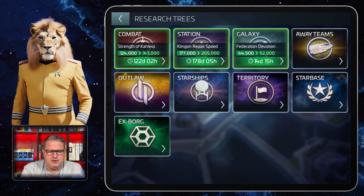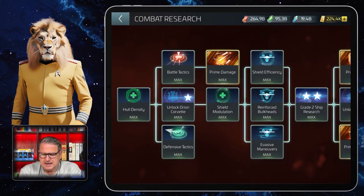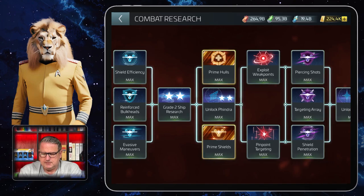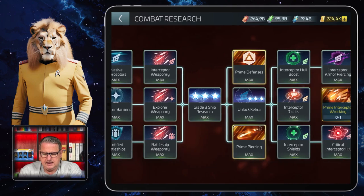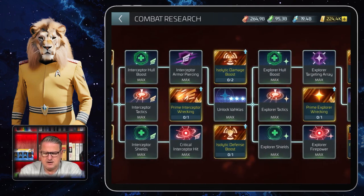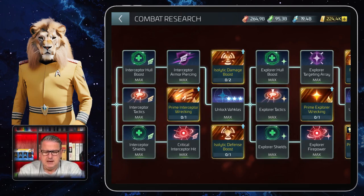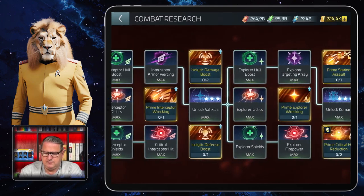Here we have the different researchers. When you start the game you will not see as many as I have on screen. On the top left you have Combat — click that and scroll a bit and you'll see that you can unlock ships here. One of them is the Var class, right in the middle. When you unlock this you get the blueprints you need to build the Var class. It works the same with Akira and other ships before it.